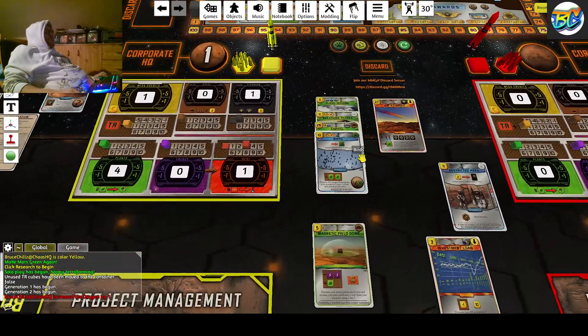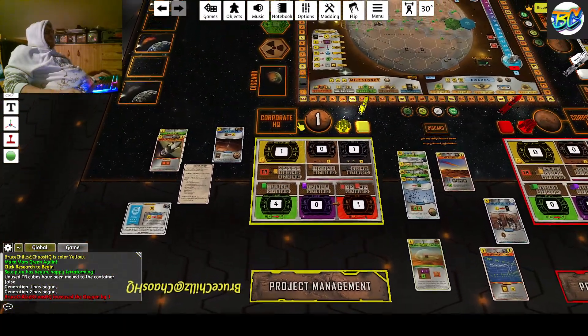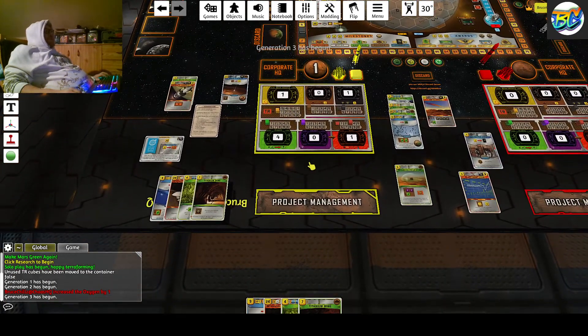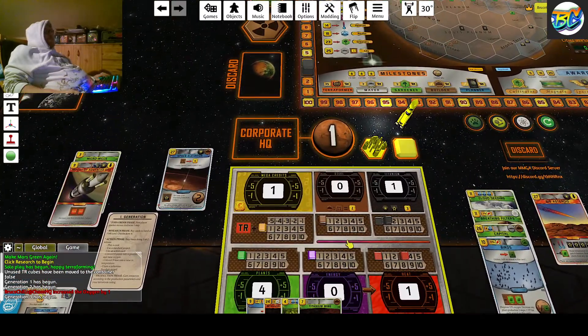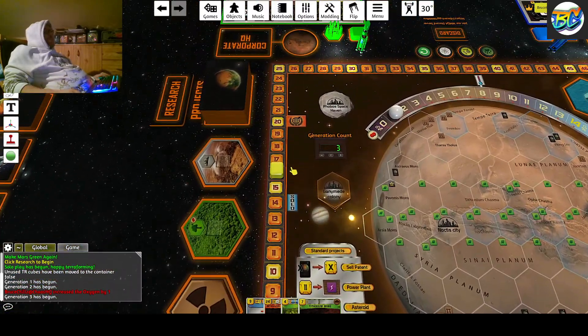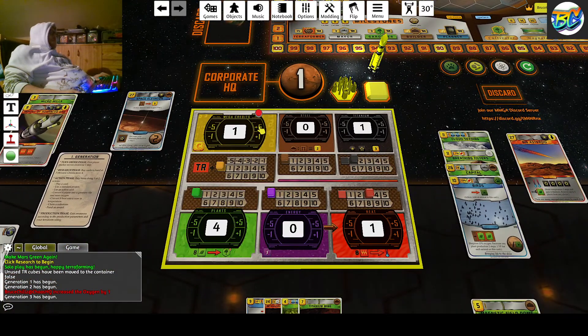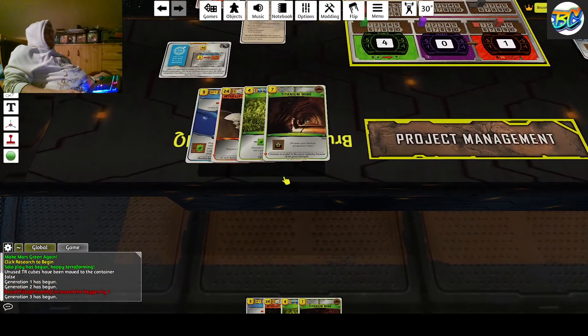So next round — new research round. I got four new cards. Let's see how much money we get. We are on 16, so we get 60 millions. We have 17 mega credits right now on hand.